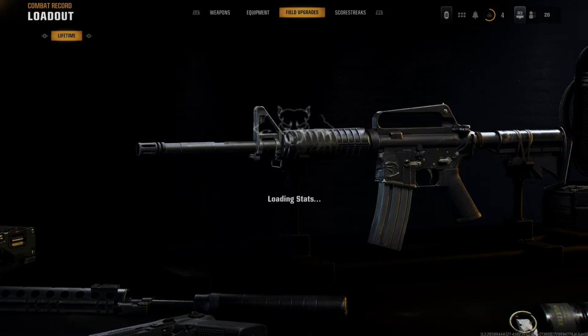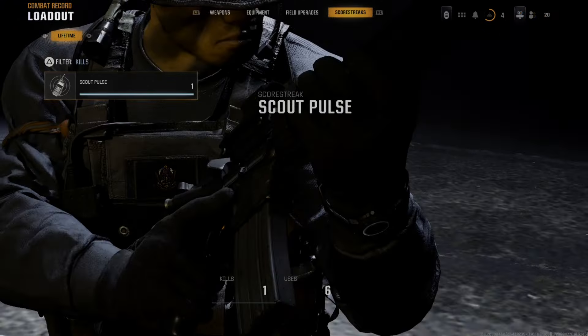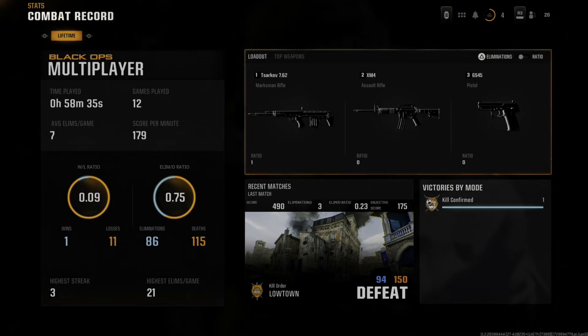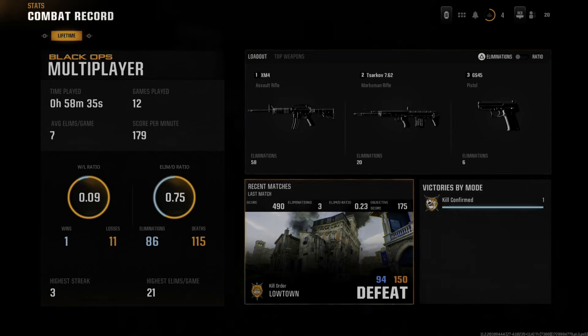Then we've got equipment, field upgrades, and then those killstreaks right here — I don't know why they call them scorestreaks, maybe it is. You can see how much you used them and how many kills you get with them. I think I like that stat the most. Then we can go to the eliminations here and see which gun is performing the best for us.